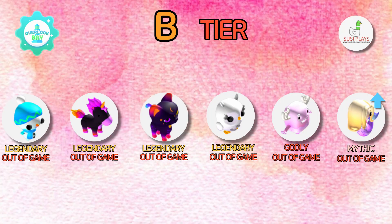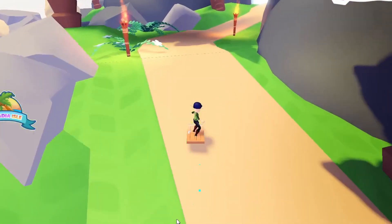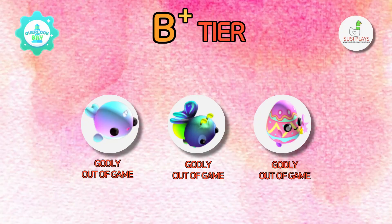Next let's move to the B tier. Everything is almost the same except for the mermaid which is going up since it has been out of game for quite a long time. Next we have the B plus tier, which is all quite the same — we have the narwhal, the firefly, and the goblin sorcerer.